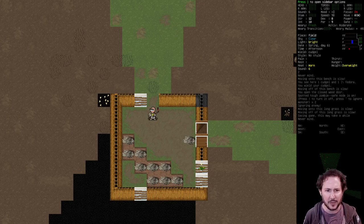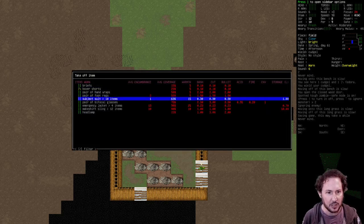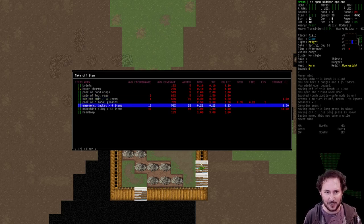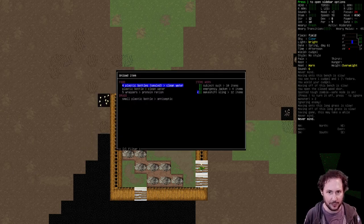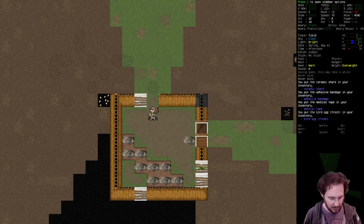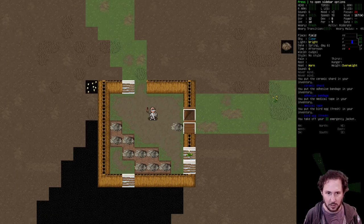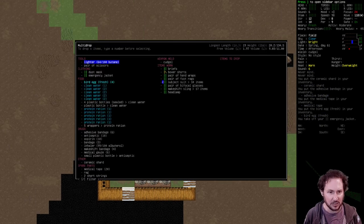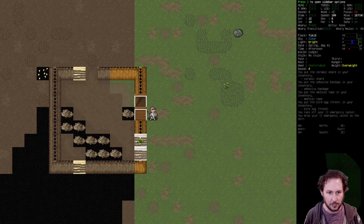We are warm. The emergency jacket is what's making us warm. Let me unload it and then take it off - I'm just going to drop it here. It's weighing us down and it's too hot.